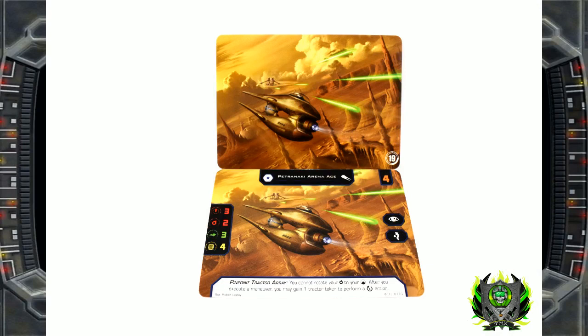Here is one of our first cards — the front and back. The back has the full art image with the 2019 logo in the bottom right-hand corner, which is very typical of the cards we're seeing produced for 2.0. There are 17 of these cards, probably for your standard format tournaments where the top 16 get them, or it's a door prize if you have 16 or less. There's a 17th one for the tournament organizer. This is the Petronaki Arena Ace. We Separatist fans have some Separatist prize support.